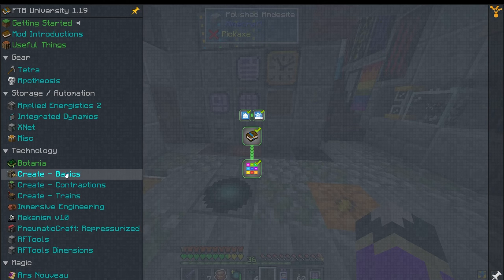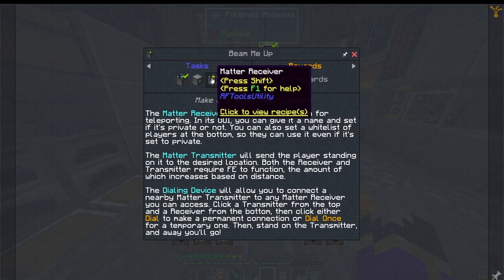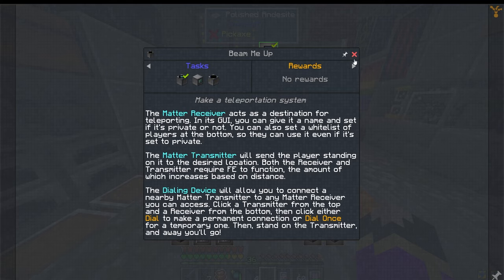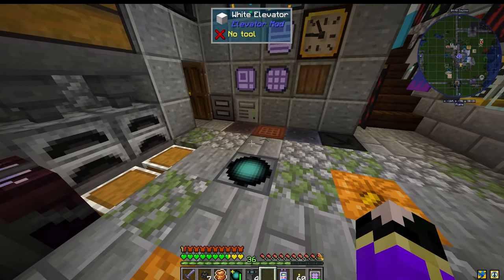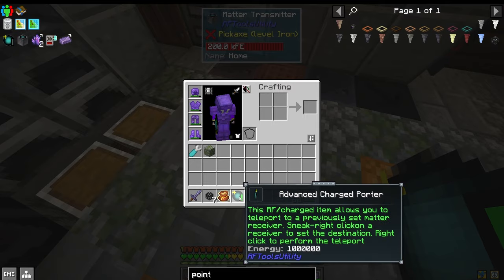Let's find out — RF Tools. Beam me up. We need a receiver and a transmitter. The charged porter allows you to teleport to a bound matter receiver from anywhere, in any dimension. Longer distances require more. Sneak right click the porter on the receiver to bind it.